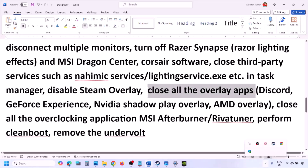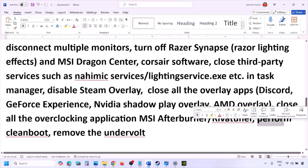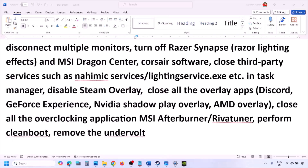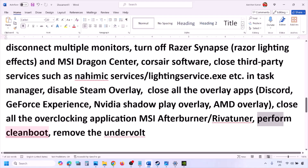Close all overclocking applications such as MSI Afterburner or RivaTuner. Then perform a clean boot. Type System Configuration in the Windows search box, open it, go to the Services tab, check the box that says 'Hide All Microsoft Services,' then click Disable All. Click Apply, click OK, and restart your computer when prompted. Launch the game after the restart. Also, if you have undervolted your computer, remove the undervolt.